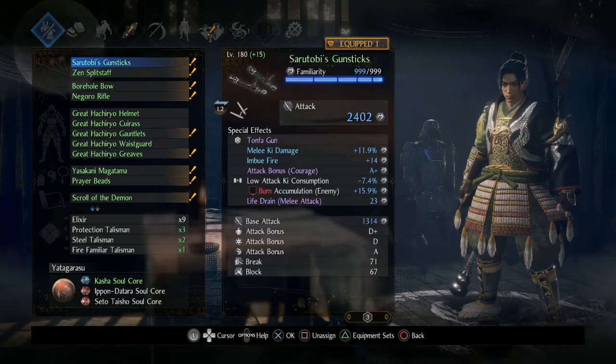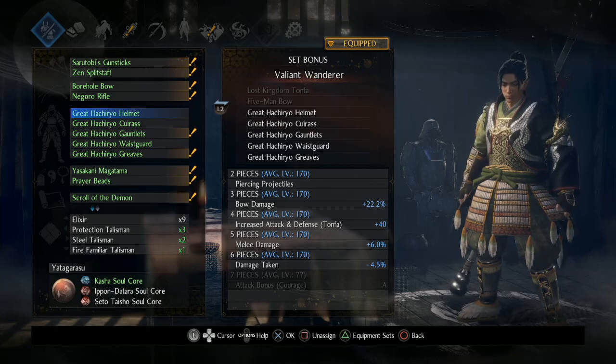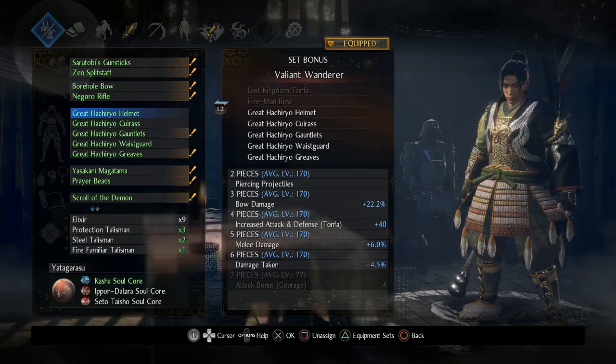I don't actually have the smithing text for the bow or the Tonfa. They all drop off the DLC boss, the Umibozu 2.0, who's like way easier — thankfully.